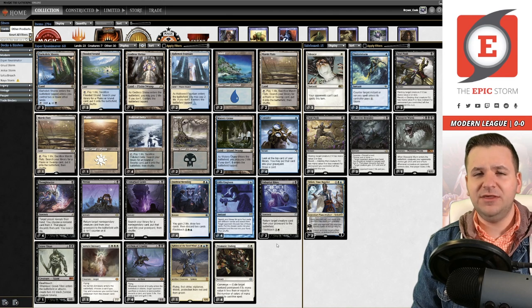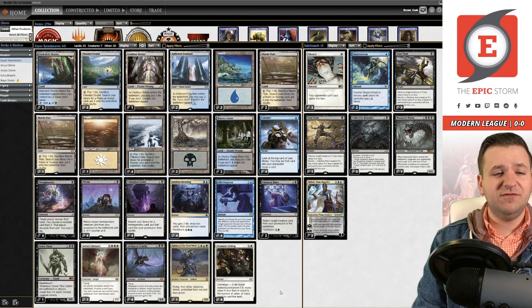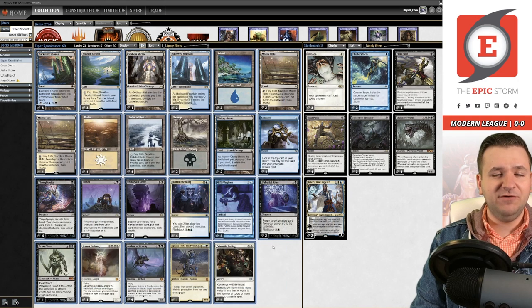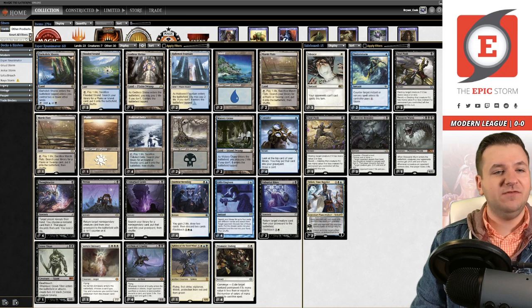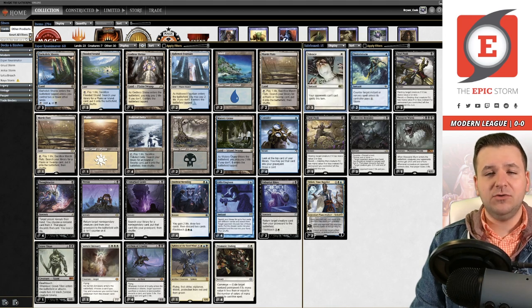That way you can get a turn-one Consider, mill a large creature, and then Persist it on turn two. Prismatic Ending gives some creature control. The last list Andre submitted was a little different — an artifact-themed deck I called 'Esper DAKinator,' playing the DAK planeswalker with a Thirst for Knowledge artifact sub-theme. It looks like Andre has clipped the cuteness from this deck other than the Gifts package, making it very cutthroat. This is definitely my style of deck. In the sideboard we have Silence, probably for opposing combo decks and maybe control.